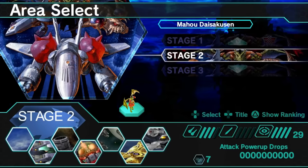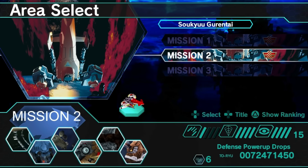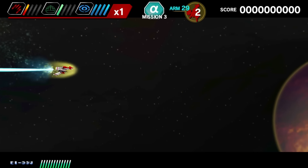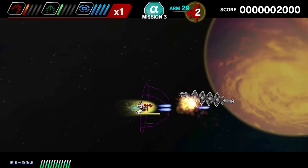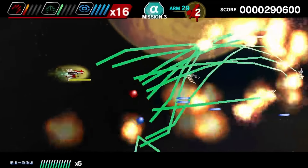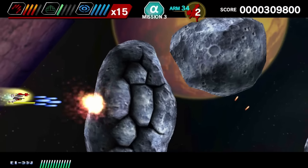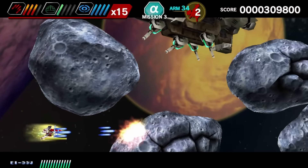Moving on to the second ship. This is the ship from Sokyu Garentai. Let's go to mission three, because mission two actually has a bunch of really annoying bosses — mission three will probably work better for demonstrating the ship. Pretty regular ship, except for this: it can fire missiles. Massive amounts of goddamn missiles. The way it works is that you have access to a homing cone, and anything that's inside this homing cone is locked on to. When you release the X button, you will fire off missiles.